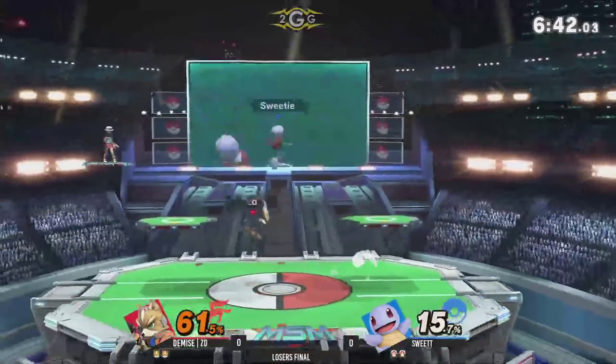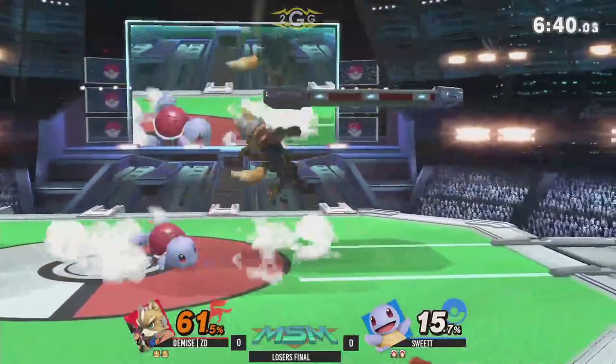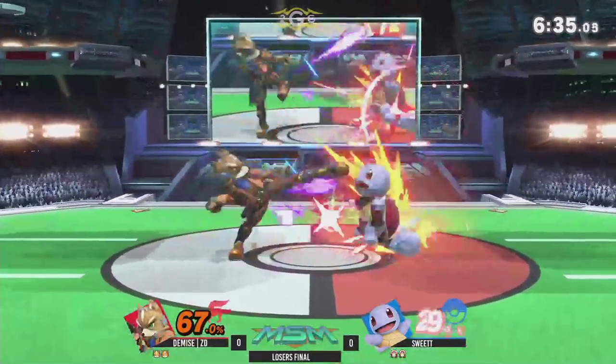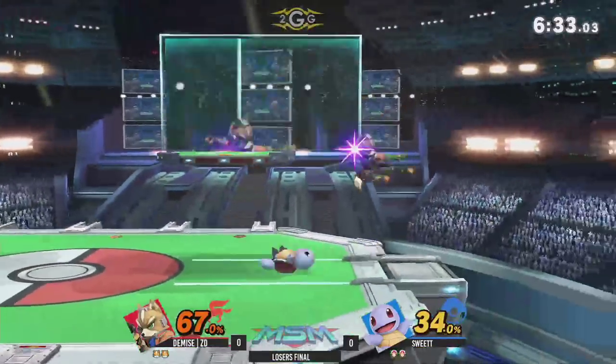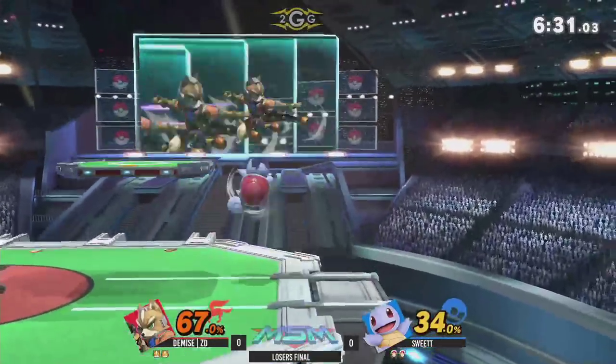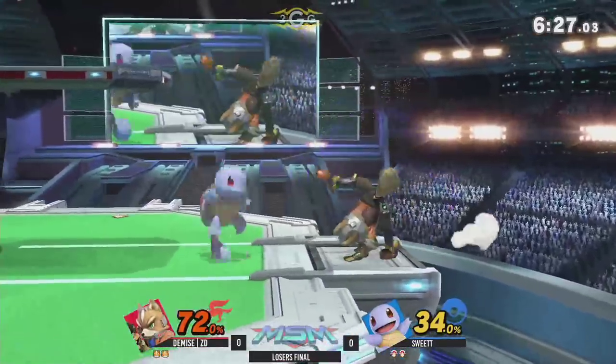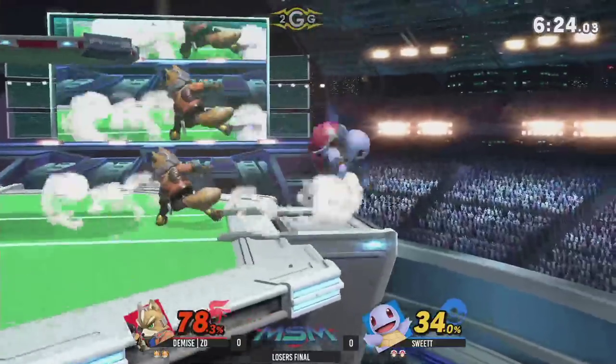But you can't forget about that big up smash that Fox has — it's way bigger than it was in Smash 4. It's ridiculously huge. Just looking like Guile's Flash Kick out here. It's actually very reminiscent of Flash Kick. Squirtle doing a good amount of damage, keeping Sweet T on the right side of the stage, trying to use the water gun — does not catch.